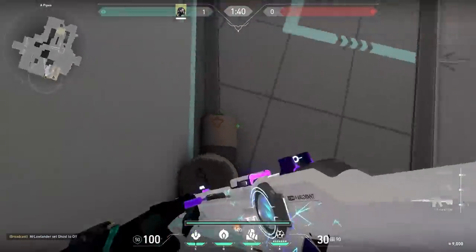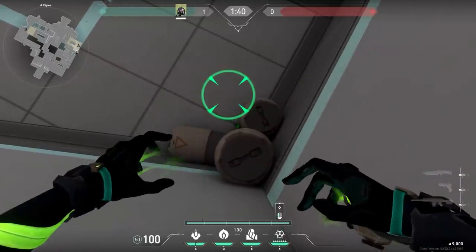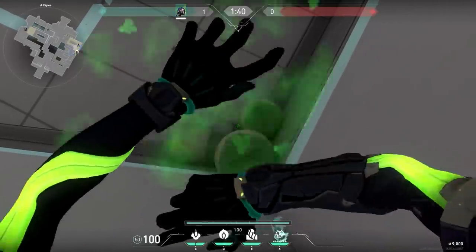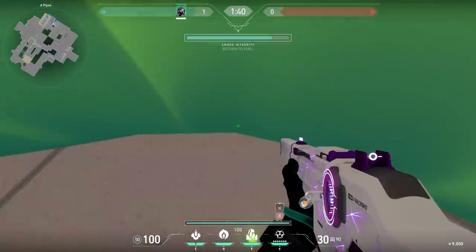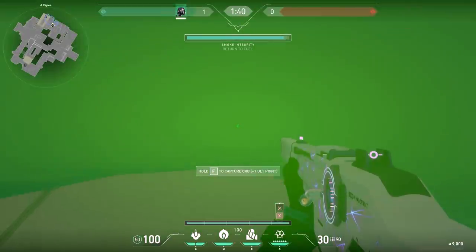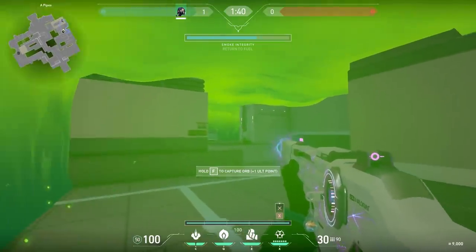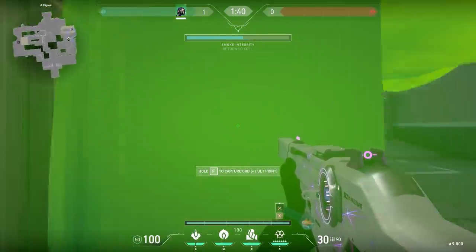There's apparently a glitch going on with Viper. When you use a Viper ult and find the right spot in the corner of the ult, you can just see everything inside the Viper ultimate without the fog — it's very OP. But this is a glitch, so don't abuse it; Riot will probably fix this soon.